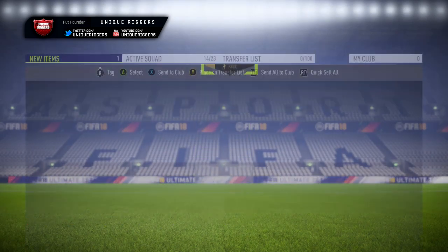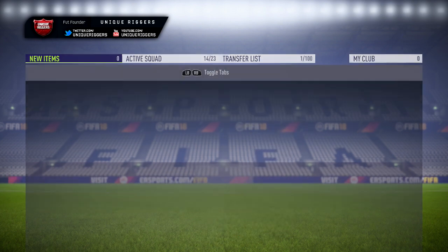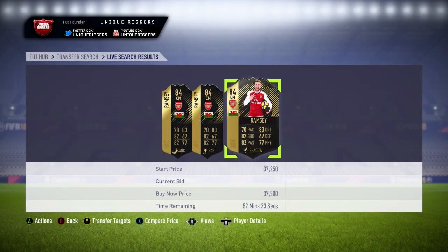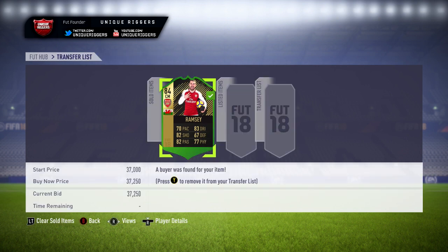Just going to pick up Ramsey there for 30k — at that price I'm going to make about 5,000 coins after tax. This one is a pretty good snipe to get. The cheapest one on the market right now is this price just here, so I'm going to list mine at 37,250 coins. He's sold, and the profit after tax is 5,388 coins — pretty happy with that.